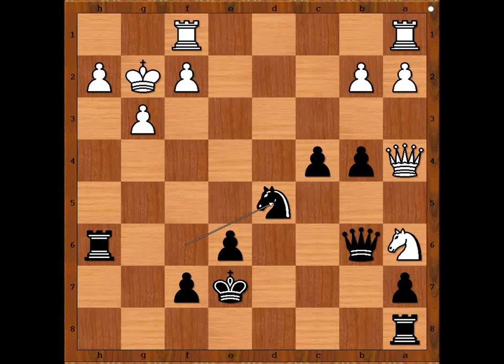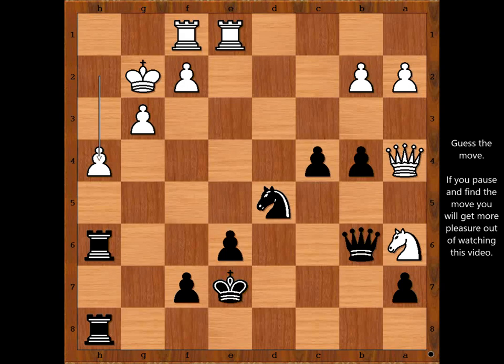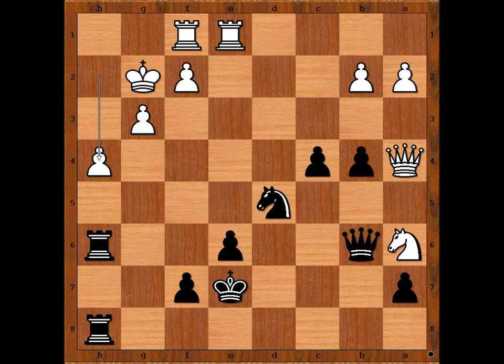Which knight is better placed? Well, it's obvious — black's knight is better placed. Rook from a to e1, and now rook from a to h8. Which king is safer? Black is threatening rook takes pawn on h2. h4. White is intending a3 in some variations, and in some variations rook to e4, attacking the pawn on c4. But it is black to move. What is the best move for black in this position? What would you do? Please pause and find the best move for black.